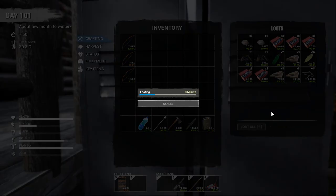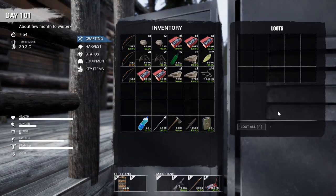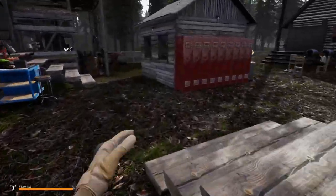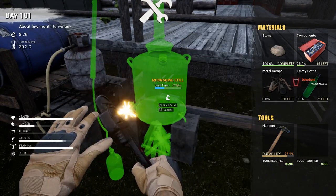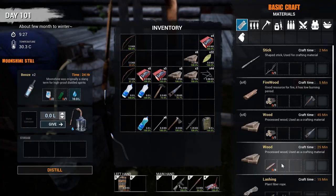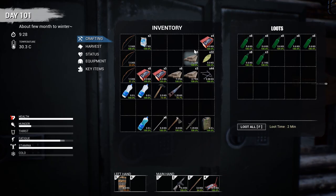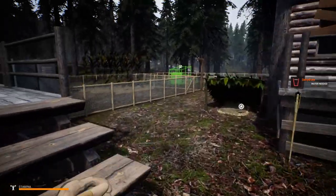I'm going to get some more materials so I can build the distillery and the chicken coop. The distillery is actually useful because you can make liquor, which you need to make bandages. To make it, you need two sugars, one bottle, and then you need water. Let me get some water real quick and we'll get that started.